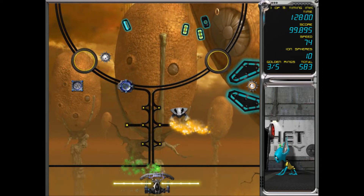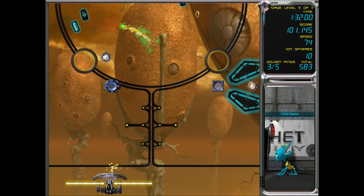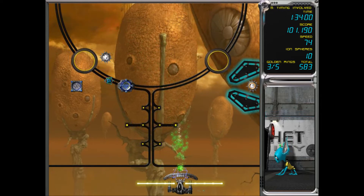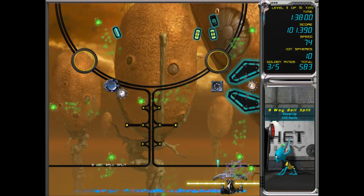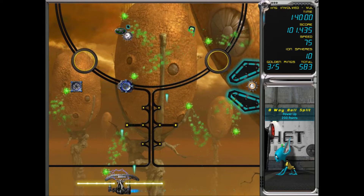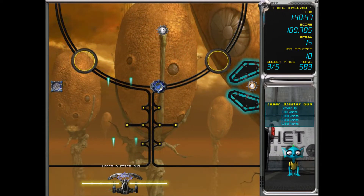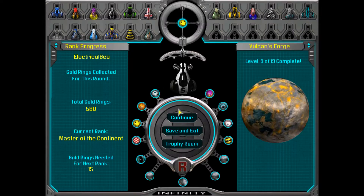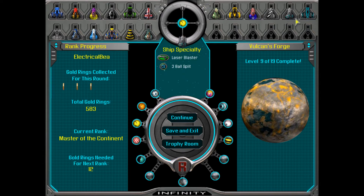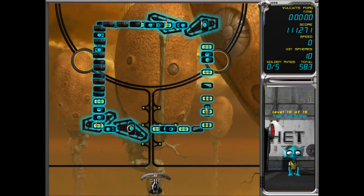We'll get rid of this alien guy. A weight ball — definitely want that. We have to juggle all these though. We missed quite a lot of gold rings on that one. We needed better timing — as I used to say in the tick-tock clock levels. Good memories.